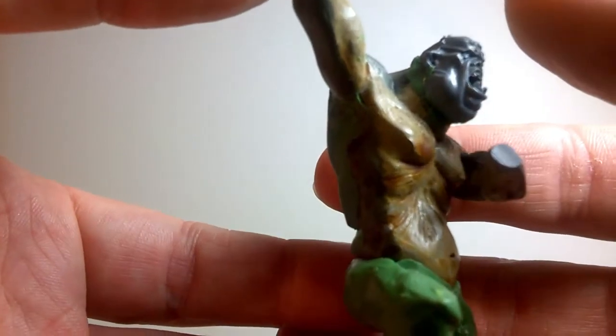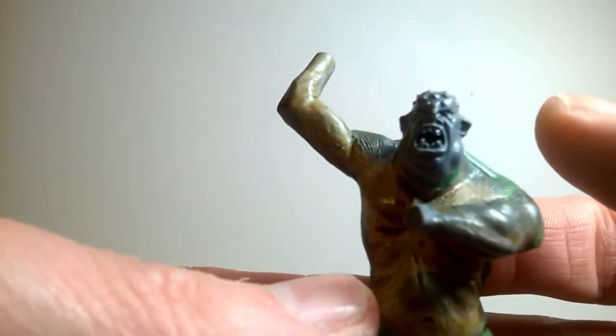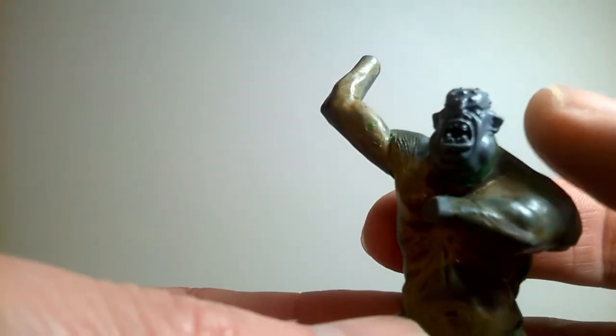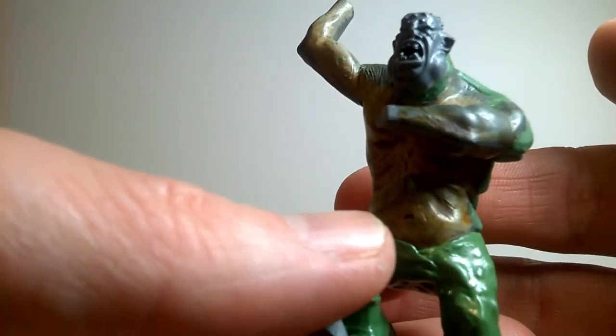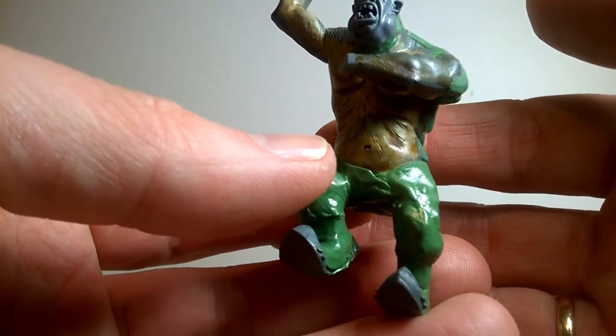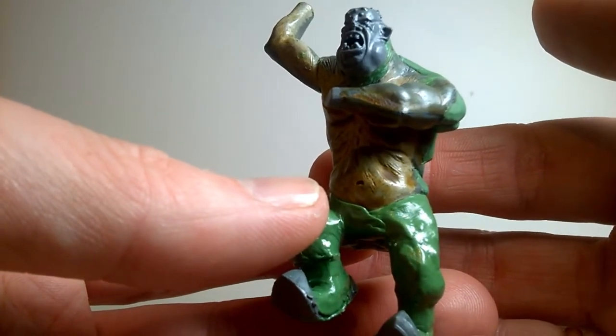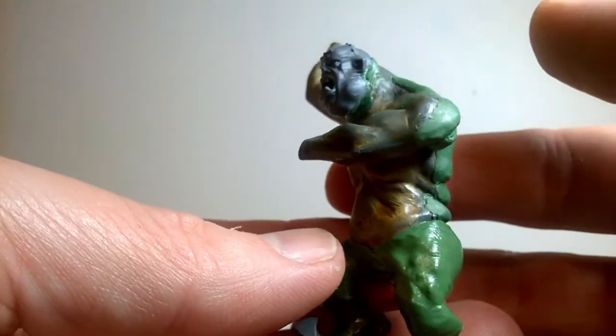The next stage is to make up his weapons and the shield that I mentioned. I hope to have them done by tomorrow. This green stuff's got to dry overnight and then I can start looking to add a belt and a gut shield, and then we can start looking to get it painted.